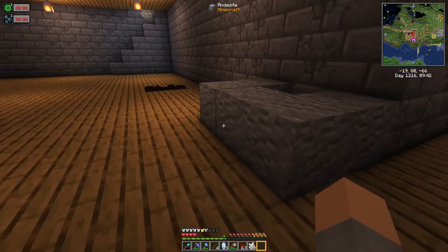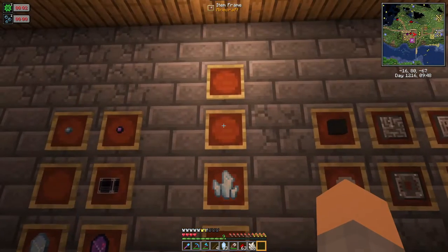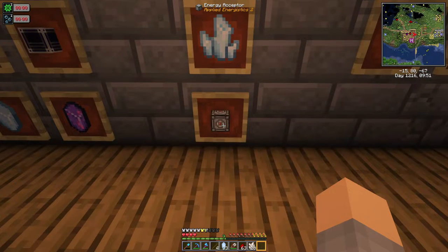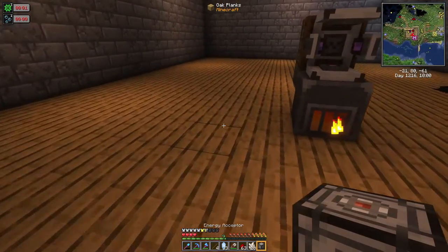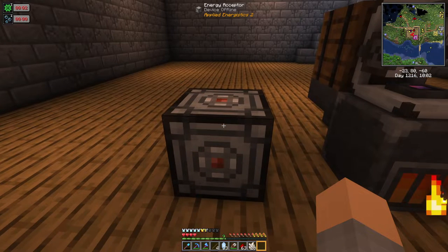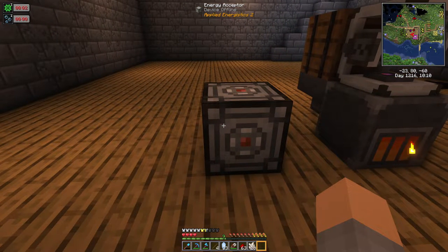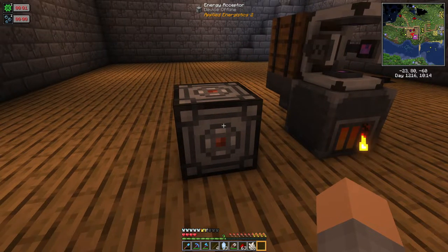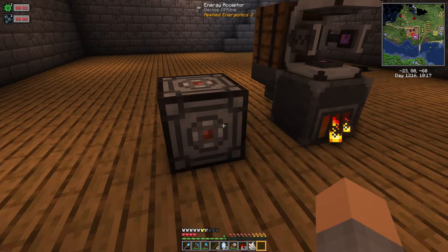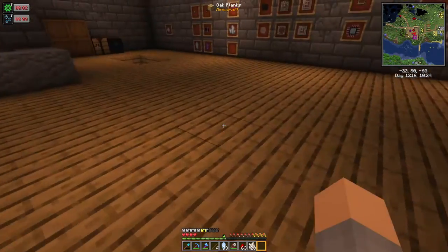Speaking of getting power from other sources, we can use this energy acceptor. Put it down and it will take input energy from any other energy mod — like Tech Reborn power, Mekanism, whatever you're playing with — and convert it into Applied Energistics power. Then you just connect it to your network and it powers everything.